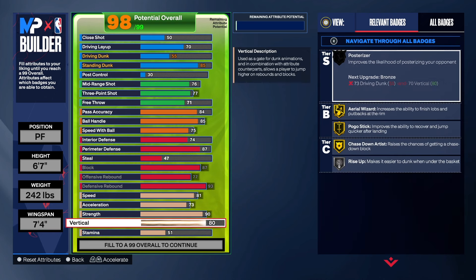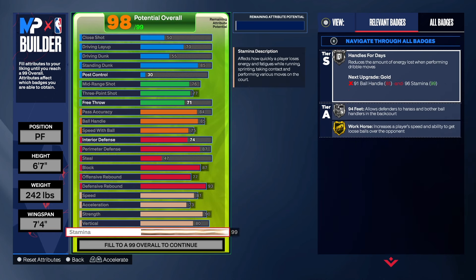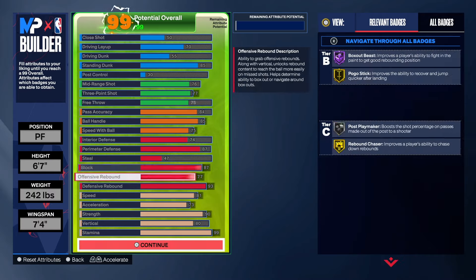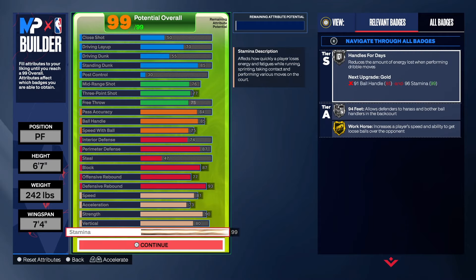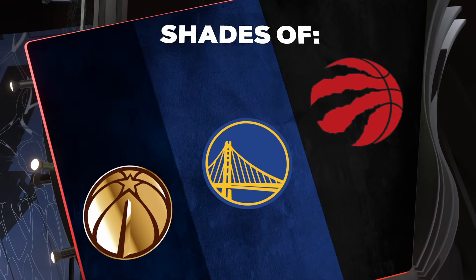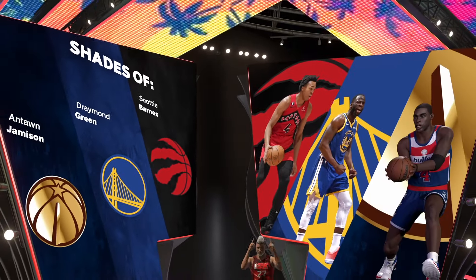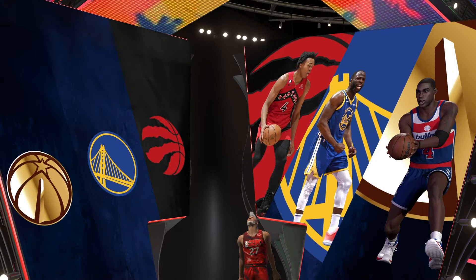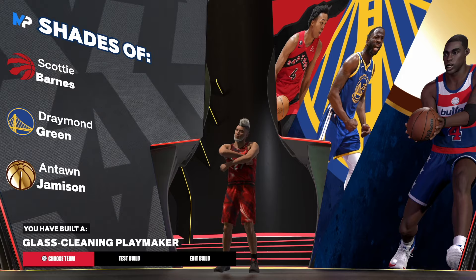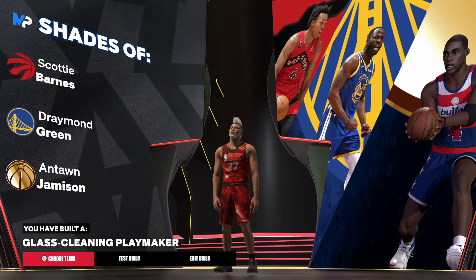So the physicals are: 81 speed, 73 acceleration, 90 strength, 80 vertical, 75 free throw, and the rest goes into stamina. Now let's get into the badge saves. We have saves for Scottie Barnes, Draymond, and Antoine Jamison. And the build name is the infamous, rare glass cleaner playmaker. That's the build!